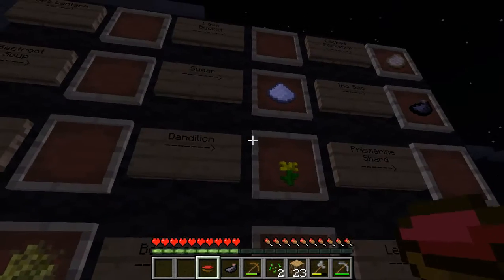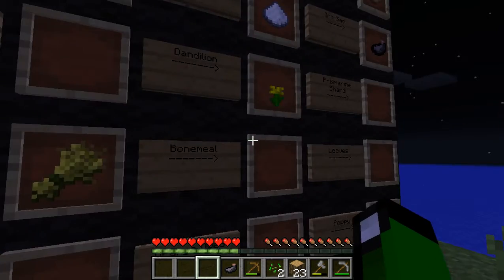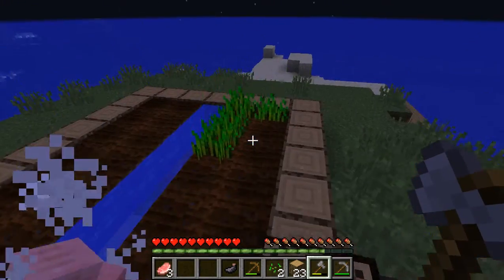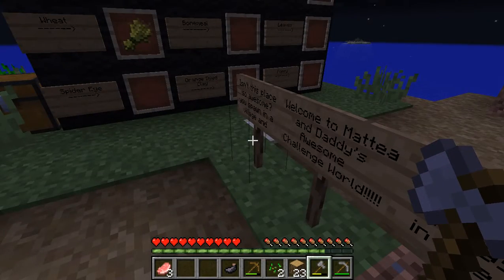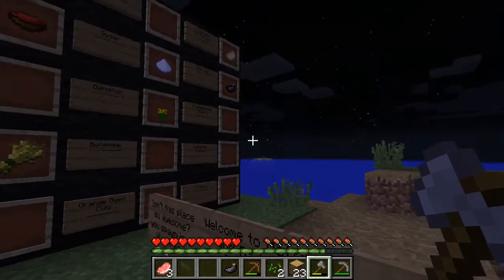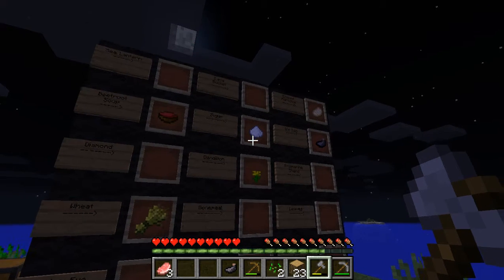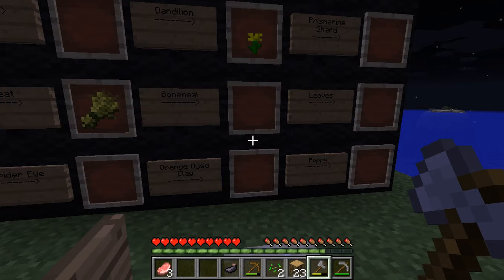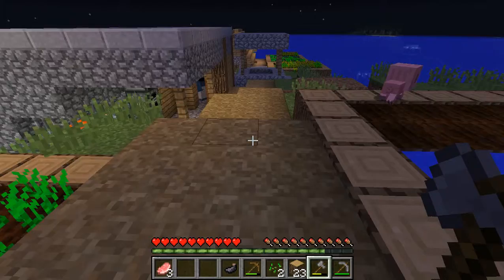Don't eat the beetroot soup — I want to eat it, it looks so tasty. Lava bucket — I know how to get that, don't worry. Sea lantern — I know how to get that, there's some close to the guardian's place. Leaves — like leaves from a tree? Yeah, but we need shears to get them. So we need iron, and to get iron we need a mine. Do you see any iron on this island? That's a stone slab, not an iron block.